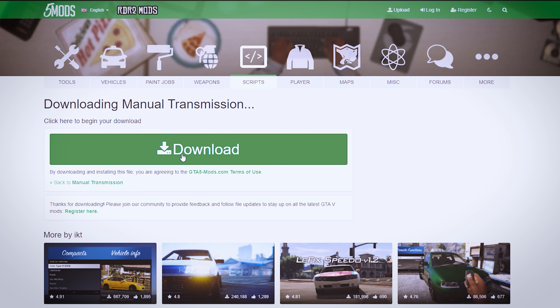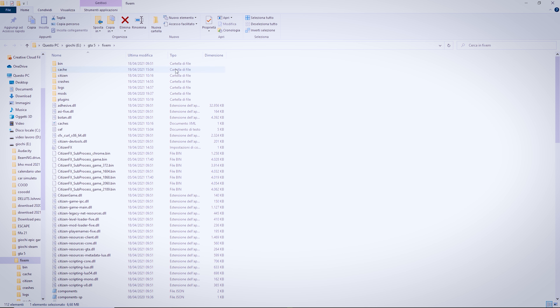Vi metterò anche il link in descrizione della mod, vi spiego adesso cosa dovete fare. Scaricate la mod. Dopo aver scaricato la mod vi recate su FiveM, nella cartella di FiveM interna — non so dove l'avete installata voi, ma credo su Programmi.